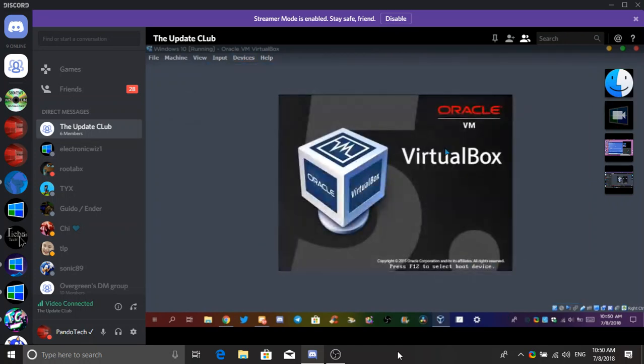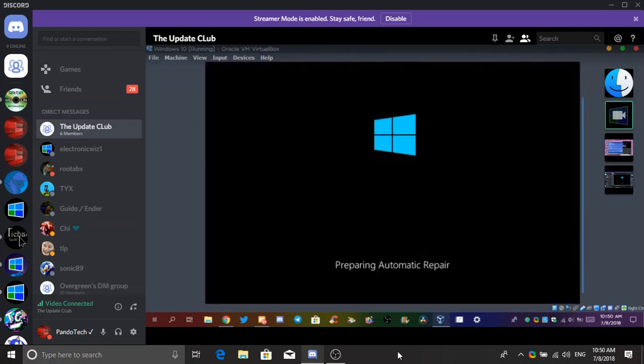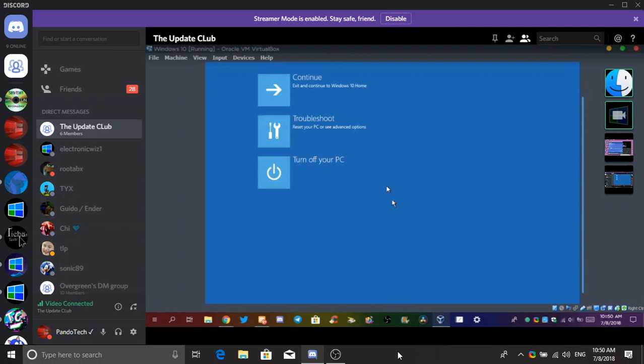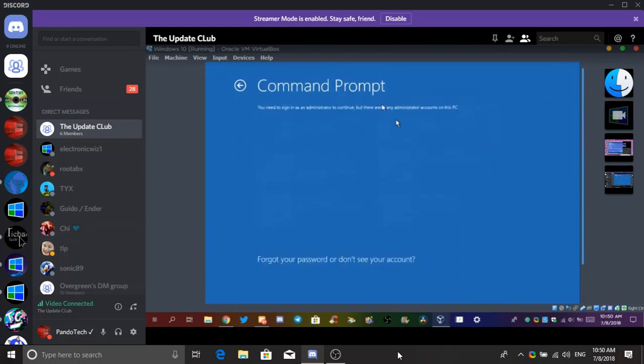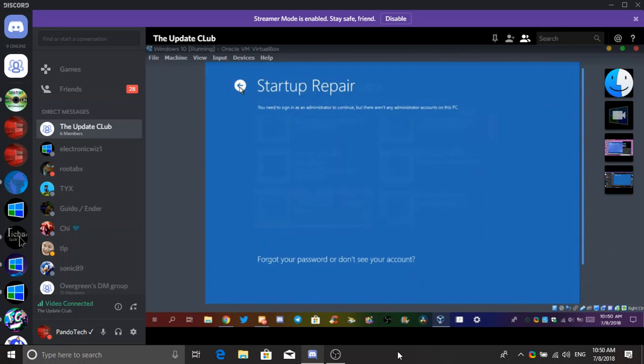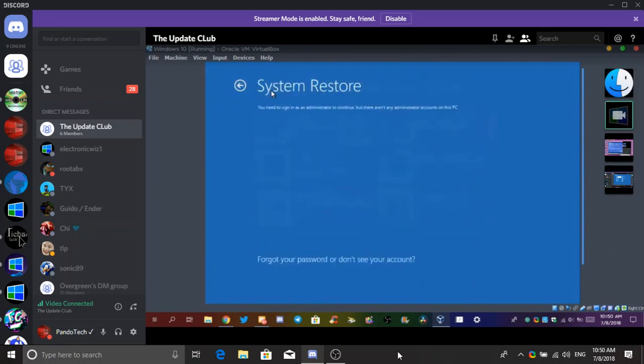Continue. Startup repair in Windows 10 build 10240 does not work. It does not work. If I click this, does it say 10240? But there aren't any administrators involved. Go back to previous build — try it. Nope. You can't do anything without administrator.